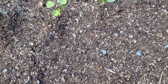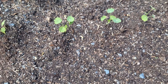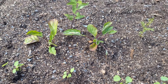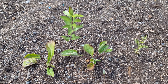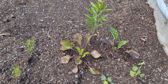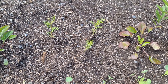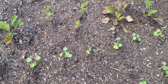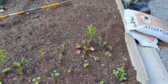Behind the strawberries I did a row of cherry jewel nasturtiums, and behind that I did two gerber daisies and a day lily that I rescued out of my yard. Over here I did the same thing - two gerber daisies and another day lily - and then right there I have some apricot lemonade cosmos.